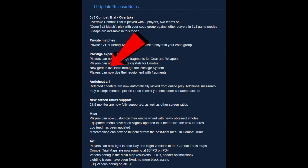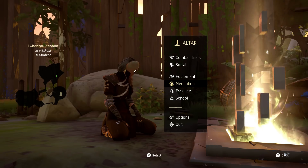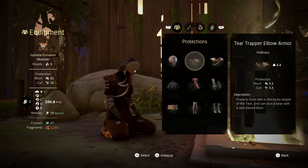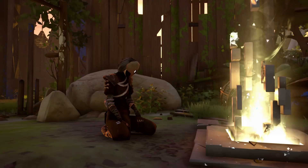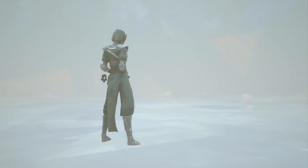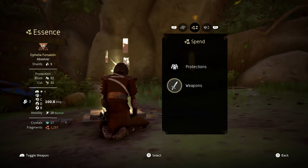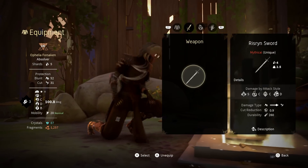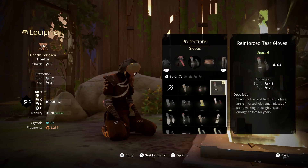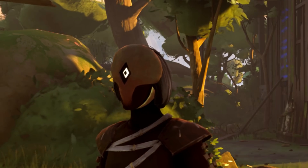New gear is available through the Prestige system, and that's always good. Players can now dye their equipment with fragments, and that was what everybody was waiting for — except that it's not actually in the game. It's not in the bonfire, not in your equipment. Apparently you cannot dye the equipment even though it's in the patch notes.